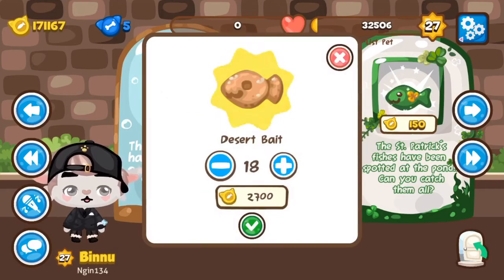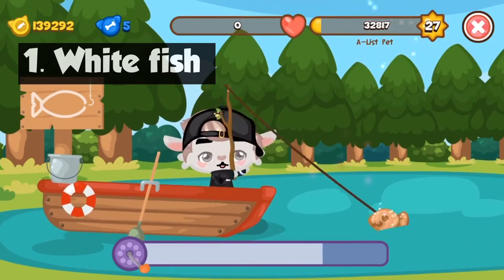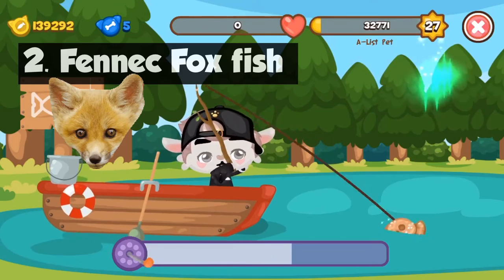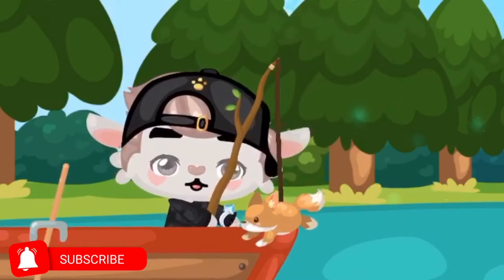Hey guys, today I'll be showing you the new fish that you can get from the desert bait. The first one is the whitefish — I don't know the name, I don't know what it actually is, but it's white so I'm just gonna call it the whitefish. The second one is the fennec foxfish, which is my ultimate favorite because